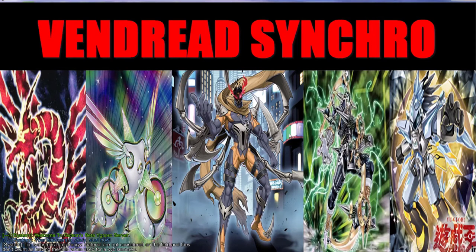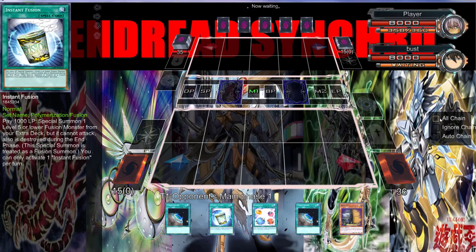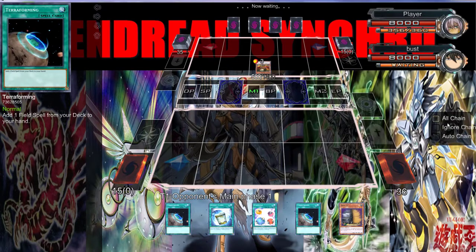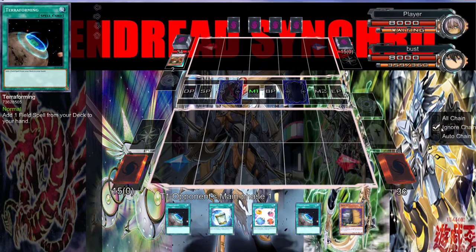Alright, we're back — opponent decided to quit, which is very fair if you can't get over a Moon Mirror Shield. Now this game is completely over; there's no way besides Ash Blossom. I think I want to wait until he summons Scorpio. He's forced to play into his Maxi C, but if you're real good you can hold the Maxi C — not everything needs to be a plus.